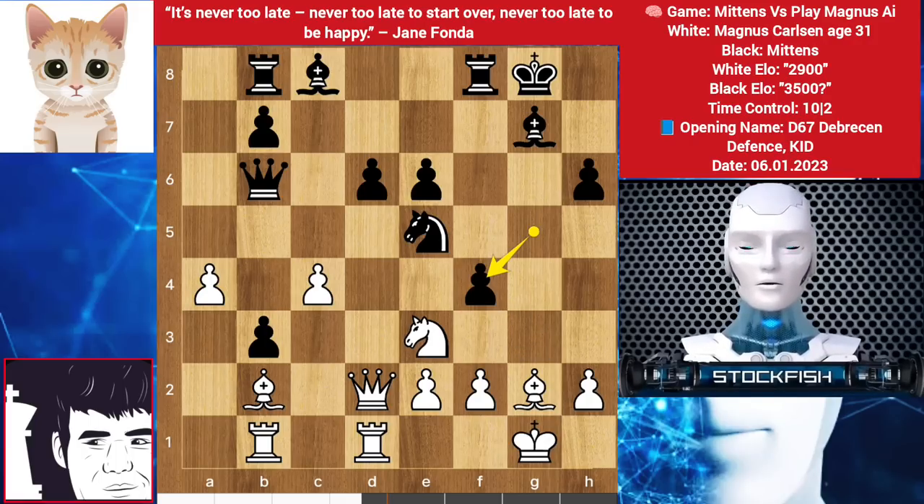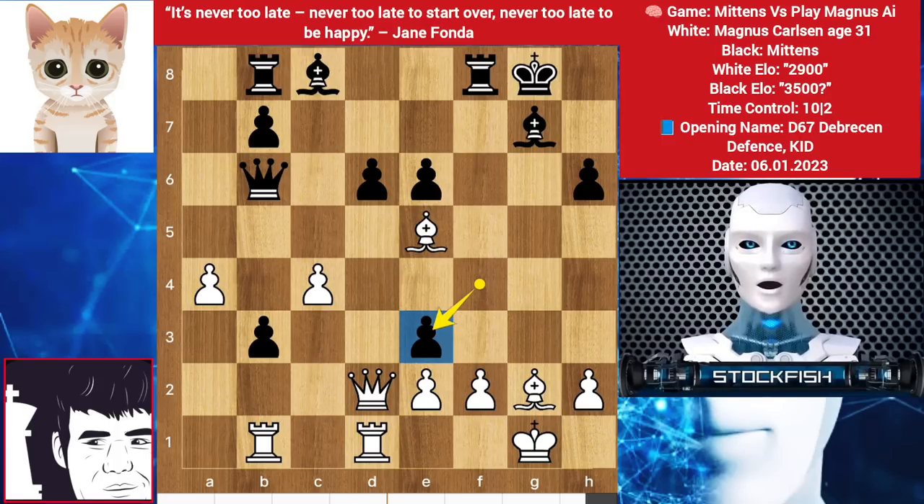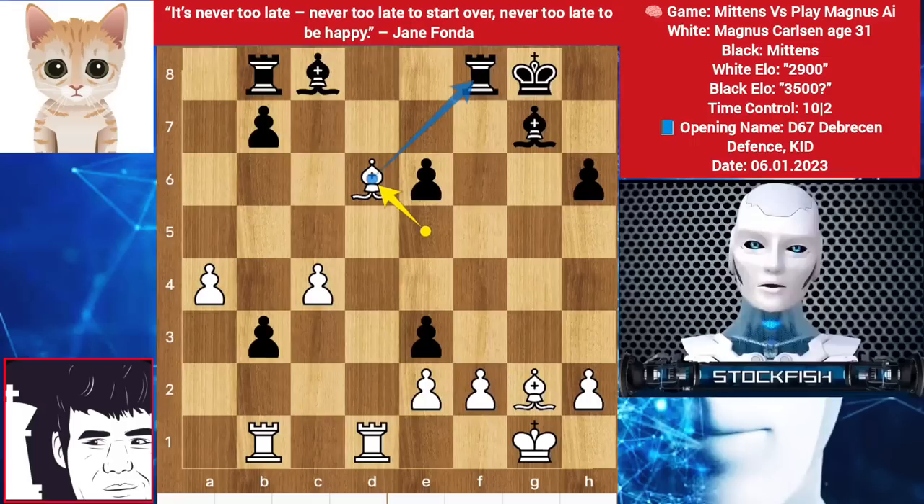Pawn takes f4, Magnus played bishop takes knight. The knight is hanging, the bishop is hanging. But if you play pawn takes knight, targeting the queen, then queen takes d6 will happen, queen takes, bishop takes — and you are going to lose one of your rooks for a bishop. It's an open position; without the rook you can't even draw the game.